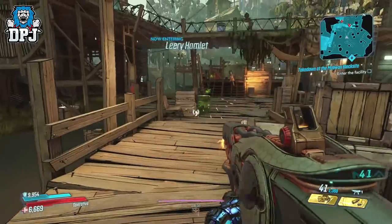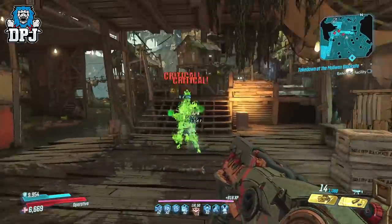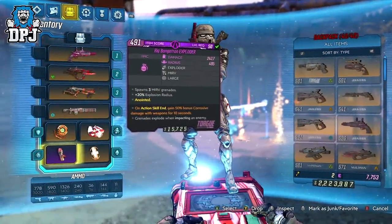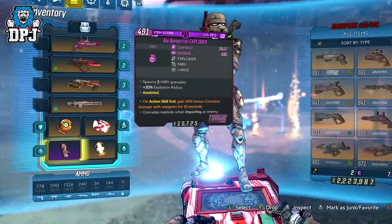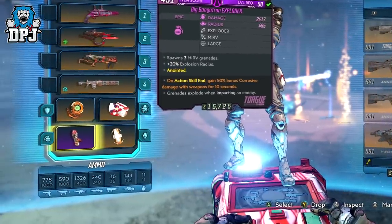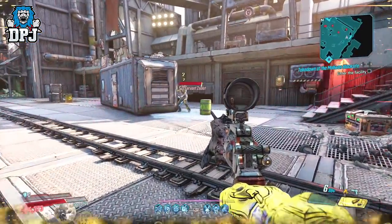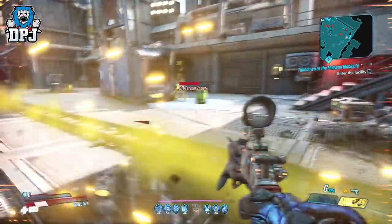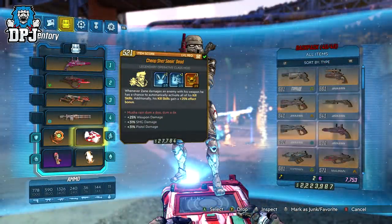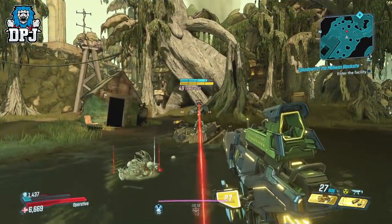He found that what this shield does upon deflecting bullets back at enemies is apply any damage bonus you have active on your build. So for instance, if you have a grenade which applies 50% bonus corrosive damage upon action skill end, this actually applies to bullets that enemies fire at you but ricochet back at them — you can see this in action on screen now with the two damage numbers flaking off the enemy. This also pairs greatly with the Seeing Dead class mod, as deflected bullets can trigger your kill skills thanks to that mod, which is absolutely amazing.